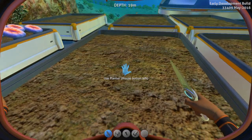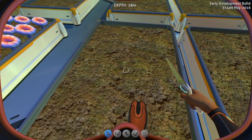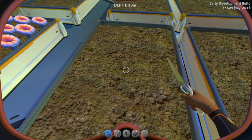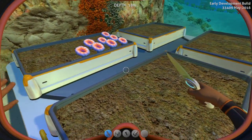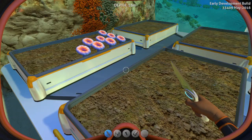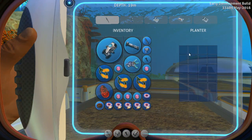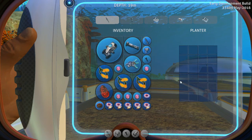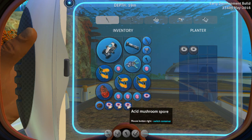You want to get really close to the external seabed planter, which costs two titanium to build. You need to find the blueprint to actually build it, which can be found on the islands. I'm in creative mode now just for educational purposes, but we're going to go straight to it, use the planter, and it'll bring up this little UI like this. Now, all of these slots are potential places where you can actually grow things. We're going to grow some mushroom spores.